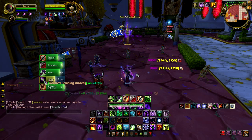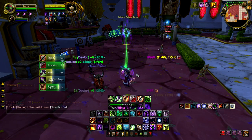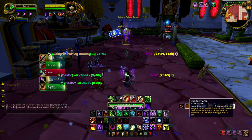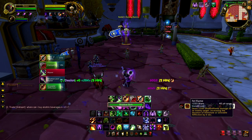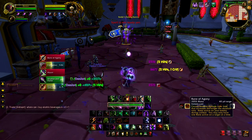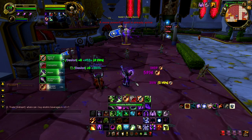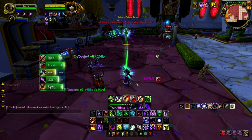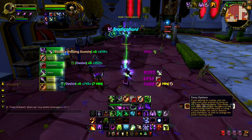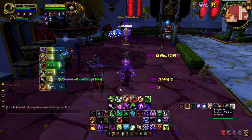We've got our dots up — now we nuke the target with Drain Life. Drain Life does a lot of damage. Some people prefer to use Shadow Bolt, but Drain Life is definitely better. Drain Life scales with your Mastery; it scales with more Affliction spells than Shadow Bolt. The only thing you want to use Shadow Bolt for is Shadow and Flame. So that's just a little mock rotation. Affliction is complicated — as you can see, my mana is close to running out; that's why we've got Life Tap, which just restores a hell of a lot of mana.